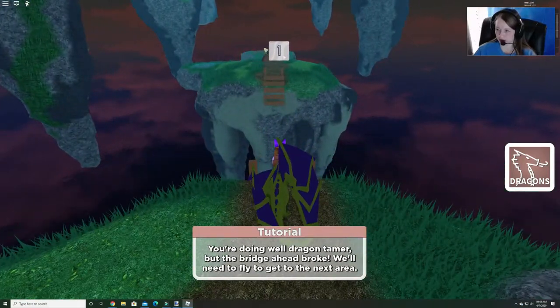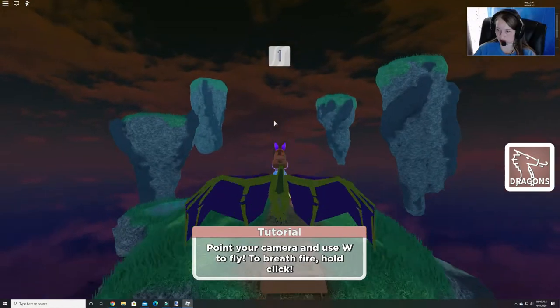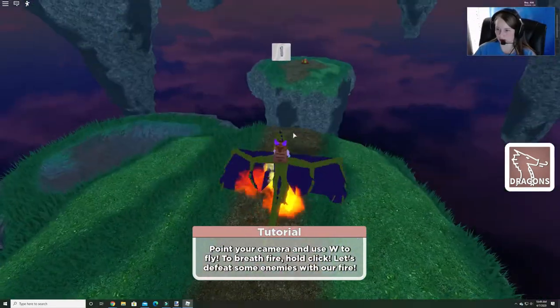Oh no, the bridge is broken! We have to fly to get to the next area — it tells you to push Q to fly, then hold W. You hold to do a fire breath. Ooh, see, that's cool.